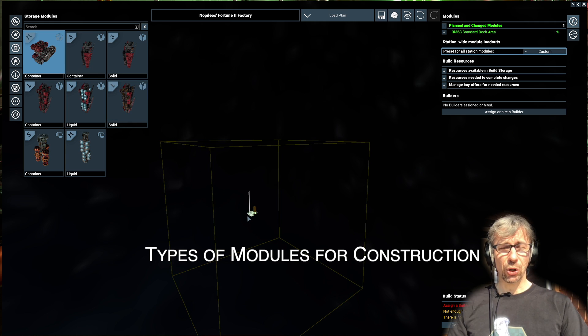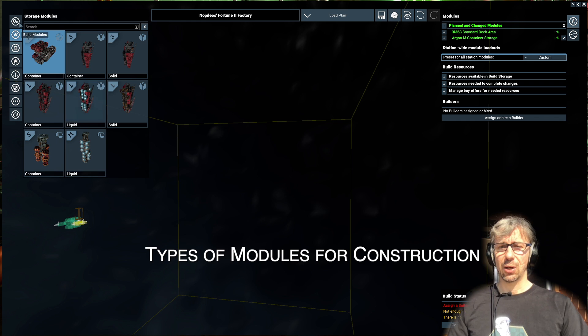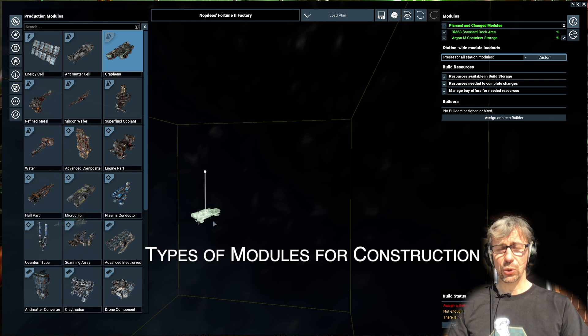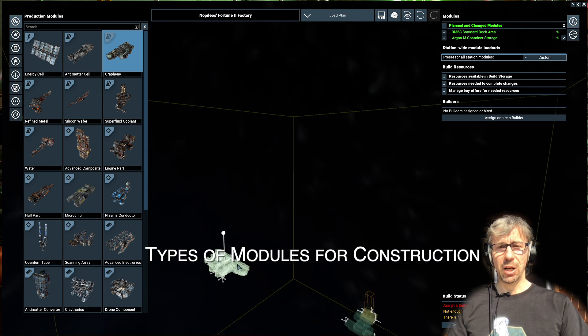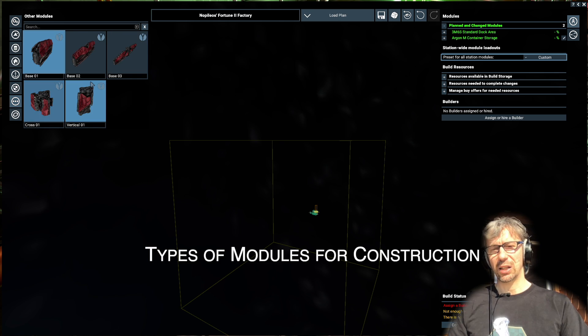Other things are living sections for the workers on a station that help you improve the efficiency of a production. You also need a docking module of course, in order for ships to be able to trade with your station. Later you can also add a pier for larger ships to dock to your station, and many other modules that are just there for connecting or for constructing the station that fits exactly your design.